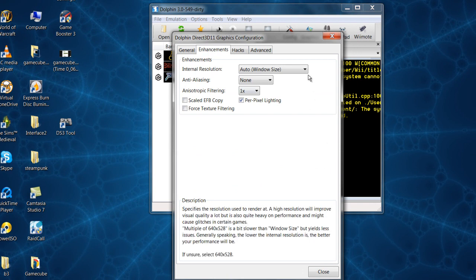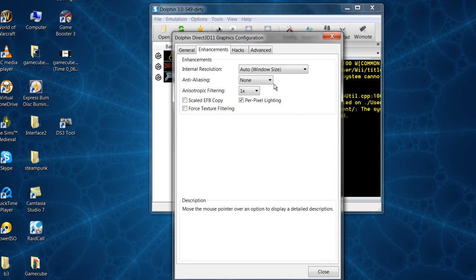In Enhancements, internal resolution — just leave it on Auto. Anti-Aliasing — you don't want it. It reduces the jagged edges caused by rasterizing 3D graphics, making the rendered picture look less blocky. But if you're here trying to tweak your FPS, you can't afford it. Anisotropic Filtering enhances visual quality of textures at oblique viewing angles — like when you're playing Soul Calibur and the camera turns or you use the C-stick to look around. It'll make those blurry textures look nicer.